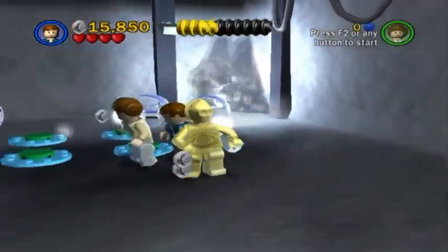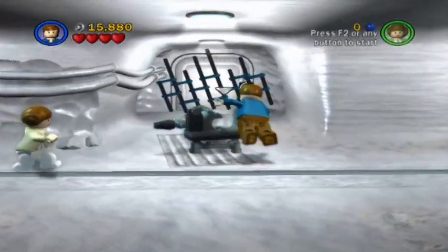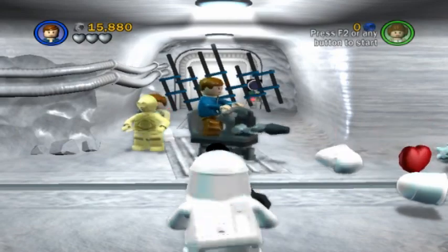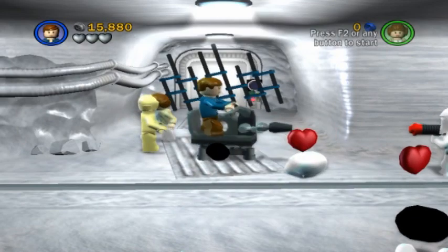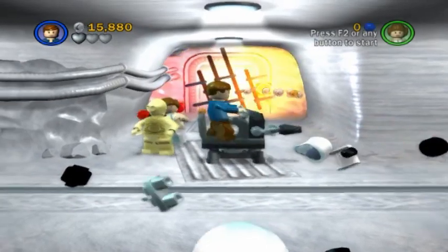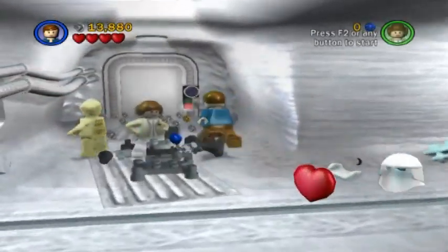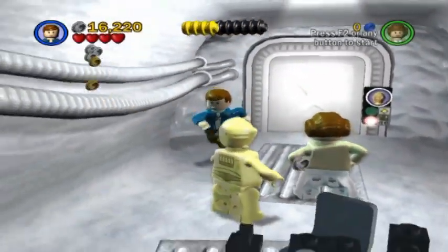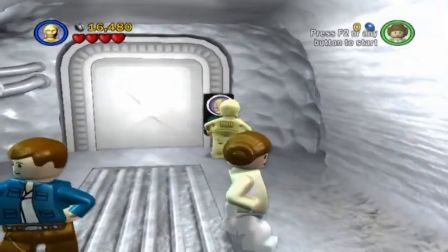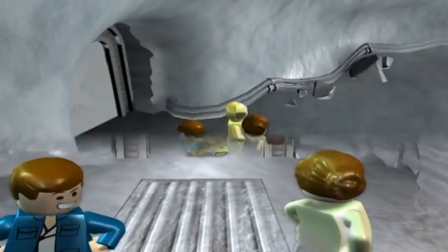Alright. So with C-3PO in tow, we are ready to hop in the turret. But be careful, because the moment you do, you'll get ambushed by some snowtroopers. So the pattern is: chip away at the barricade, and then deal with any snowtroopers that might come your way. Alright, C-3PO, be a good protocol droid and open the door for us. Thank you very much.